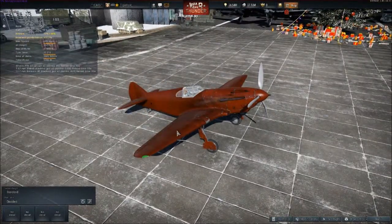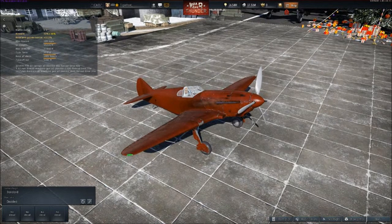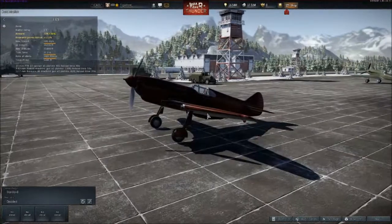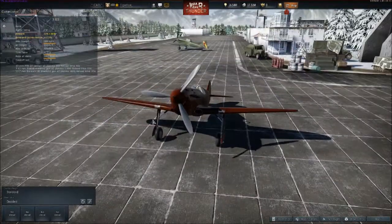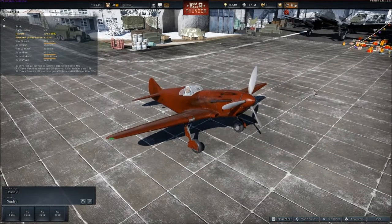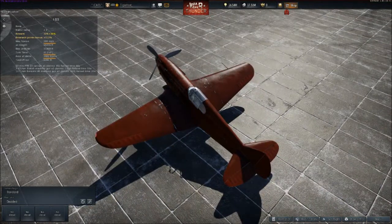Let's see what it comes equipped with — oh my god. I just saw the weapons on this thing. Are you ready to hear the armament, guys? Low tier, 2.3, comes equipped with two 50-caliber machine guns, two 30-caliber machine guns, and a 23-millimeter cannon. At 2.3.